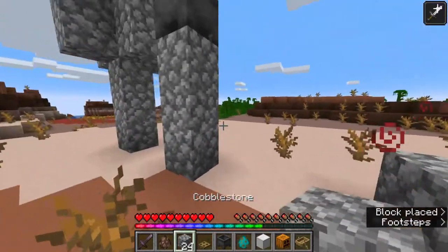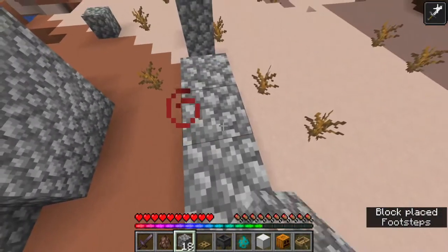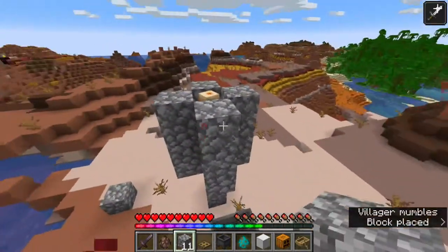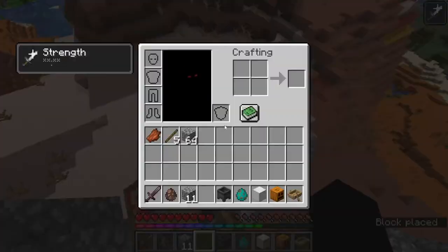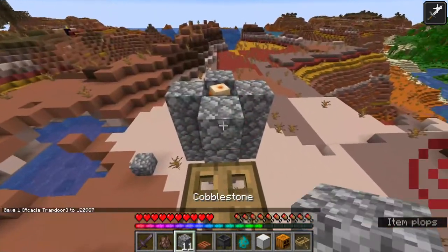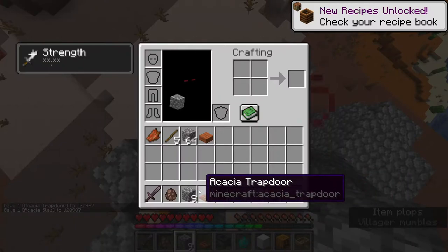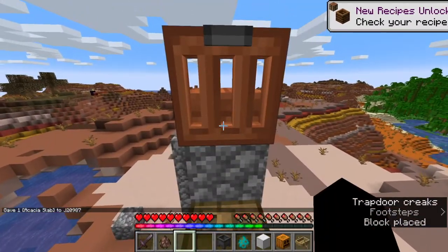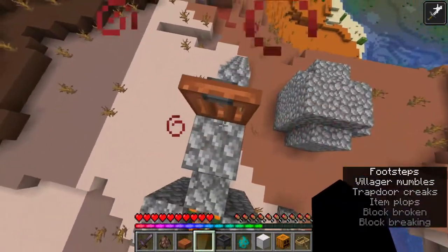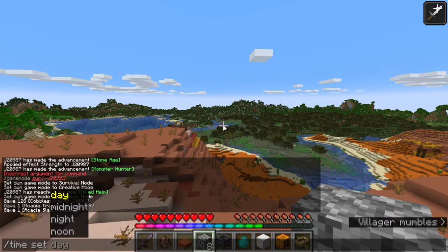Basically what you want to do is — that's probably going to be where your hole is, right under it. You want to make a little staircase. We've done it too close. Right here — so basically what you want to do is place a trapdoor here, and you need another trapdoor. Any trapdoor will work, it doesn't really matter which one you use. You need a slab too — it doesn't matter what type of slab.